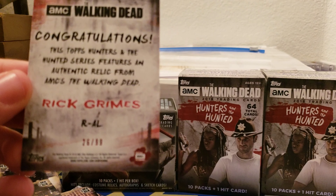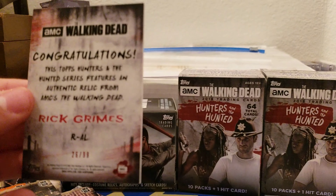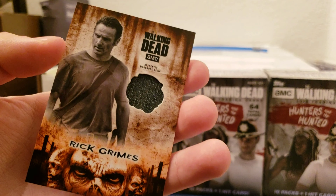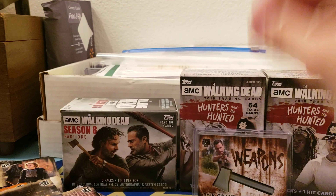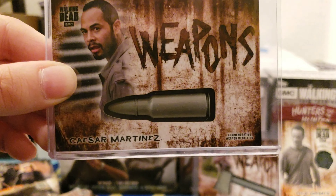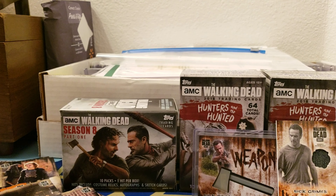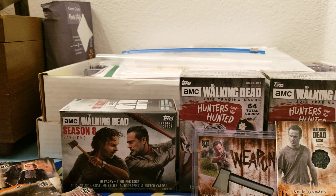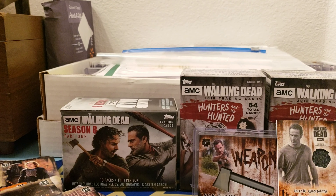So from the first box of Hunters and Hunted I pulled this Rick Grimes hatchet, 7 out of 99, and this one I got a Rick authentic wardrobe relic, 26 out of 99. Rick is his favorite character in the show, so that is so crazy — you picked the right box! And she got her Caesar Martinez card. Guys, you're gonna see us more on the channel, so leave a comment below and let us know if there are any other box sets we should open — it's only Season 8 and Hunters and Hunted at our Target. Like, comment, subscribe, and tell a friend!